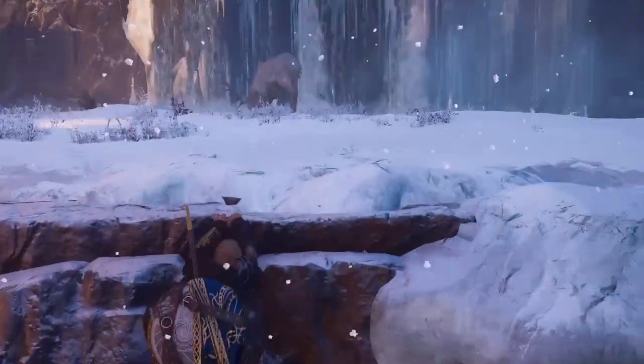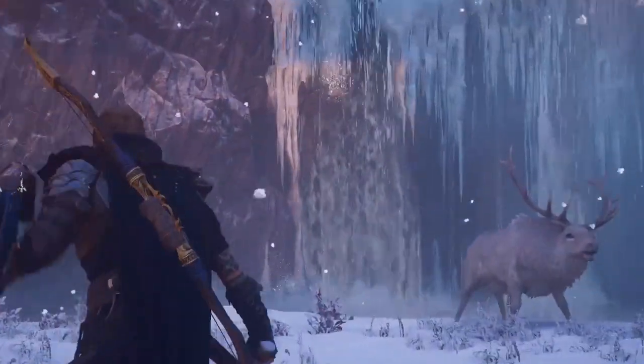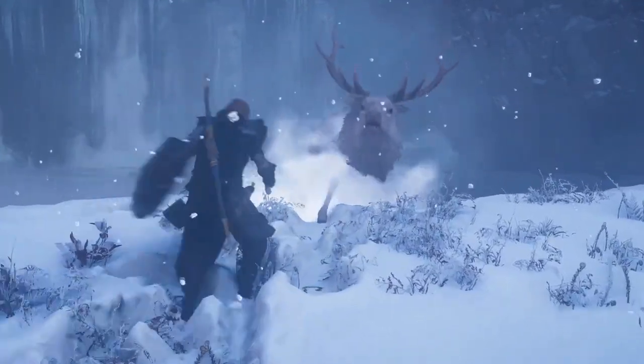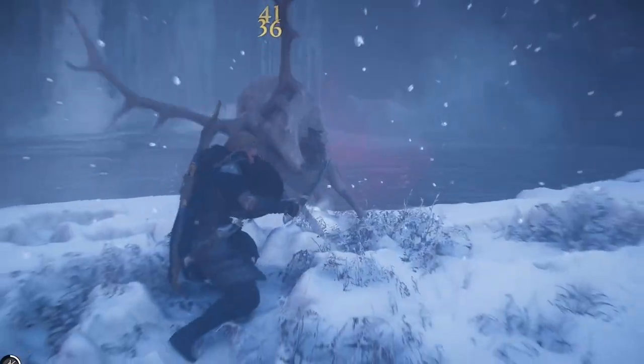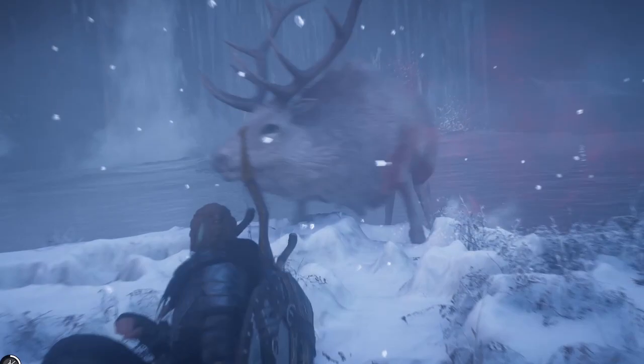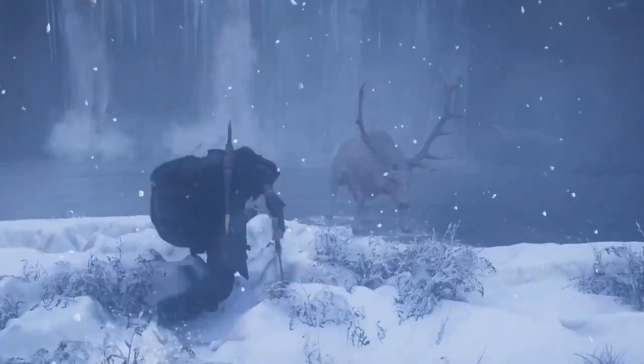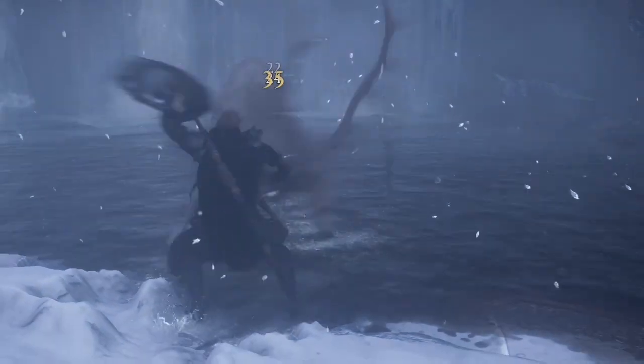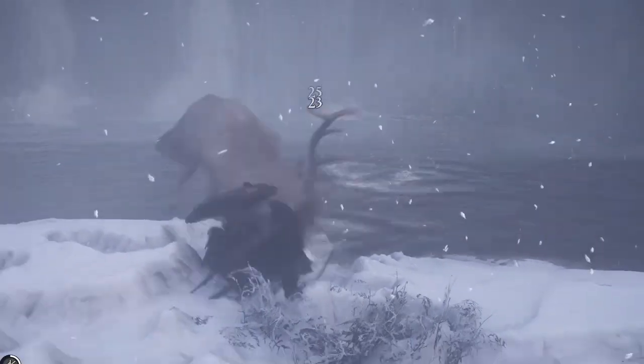The one skill you'll see me using most here is Brush with Death to dodge the Elk's rune attack — right there. Brush with Death slows down the enemy for just a second, allowing you time to counter, and there I use that opening to launch the Throwing Axes ability.